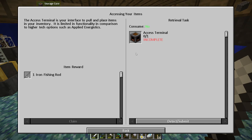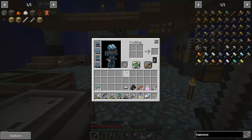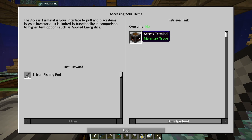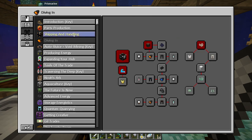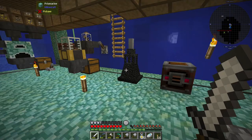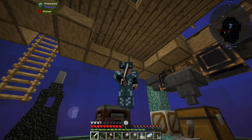The access terminal is your interface to pull and place items in your inventory, limited in functionality compared to higher tech options like Applied Energistics. Good — I can take stuff out of here. I was worried I'd need that in order to take anything in or out after dumping everything in. I'll get that done and might just make a 'Slaving for You'. In the next episode we're going to have to go into the diving questline, because if I'm going to make it to the nether I need to breathe underwater better than I currently can. See you in the next episode, bye bye.